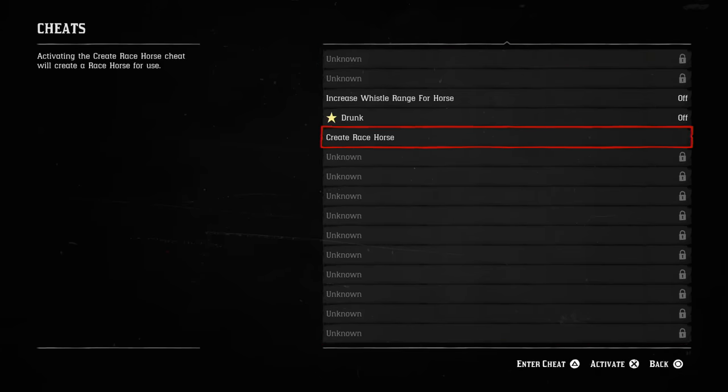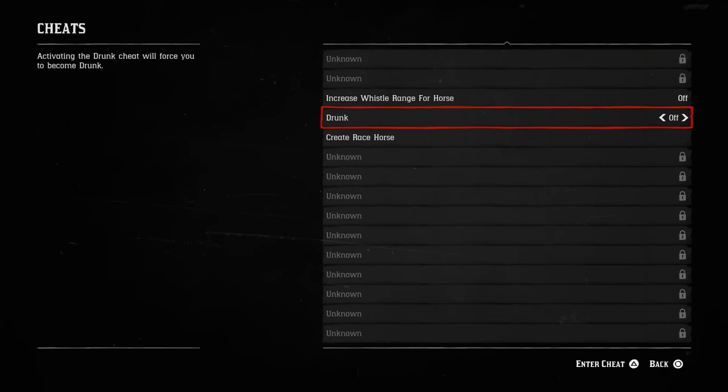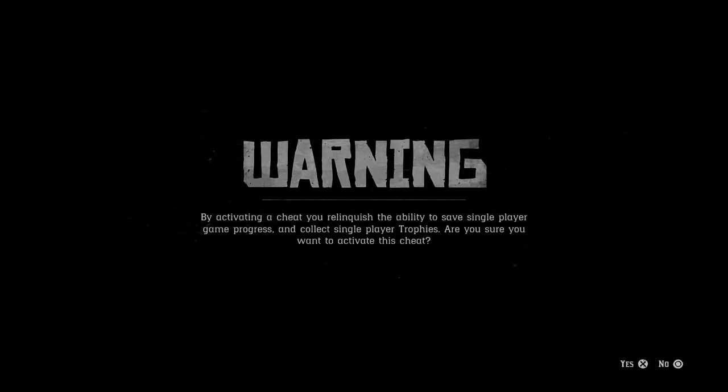You'll want to do this before activating any cheats, though. Turning on a cheat, no matter how inconsequential it may seem, will prevent you from saving your progress and earning trophies or achievements from that point on.